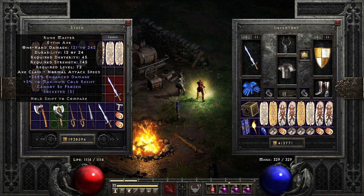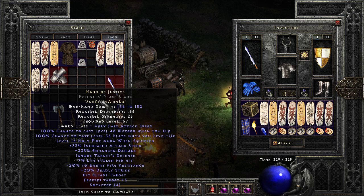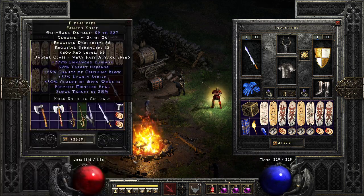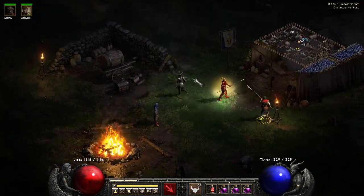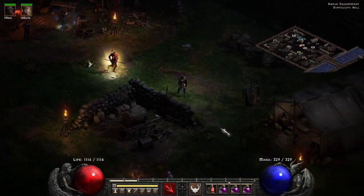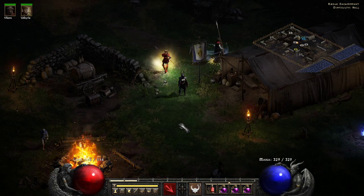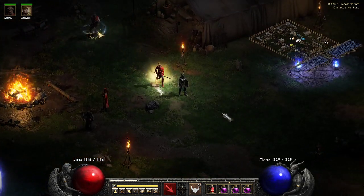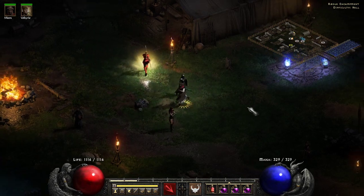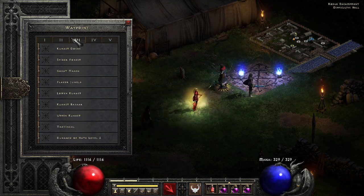I'm trying to get my hands on a Runemaster with about 450 physical damage. Flesh Ripper, Ghost Flame, Hand of Justice, Doom Bringer — there are lots of options and I'll try them all. To keep it simple, since most people end up with a Grief, we'll use that. The best part about this build is how incredibly cheap it is to repair your gear. This build is extremely cheap, ladies and gentlemen.